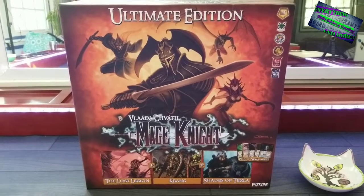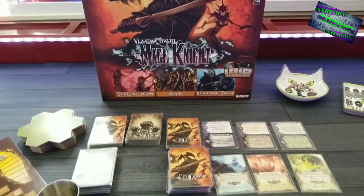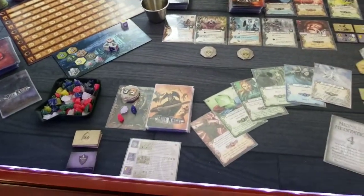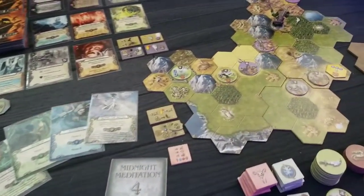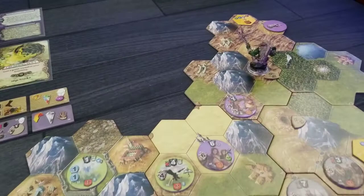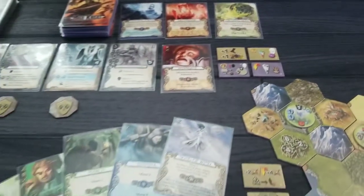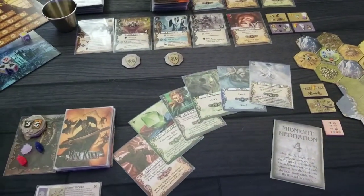Hey y'all, BoardGamerAnswer, where you'll find everything solo, tabletop gaming, and more. Welcome to part two of my playthrough of the Lost Relic Scenario on Mage Knight. It is the night. The night has come. We are safe in our keep, but it's not meant to last. We're gonna hire some buds and go kill some bad guys.